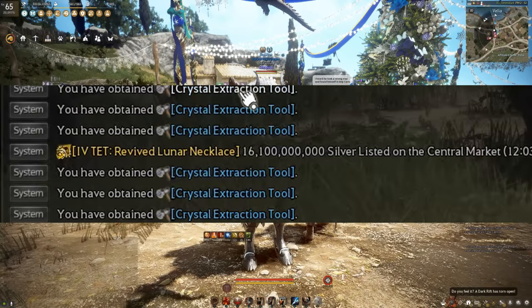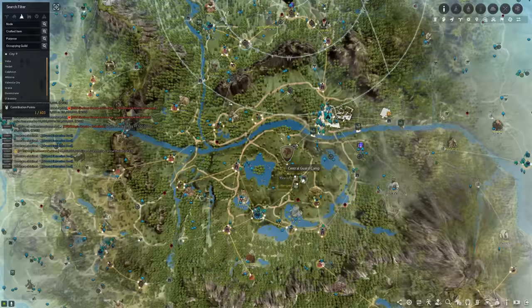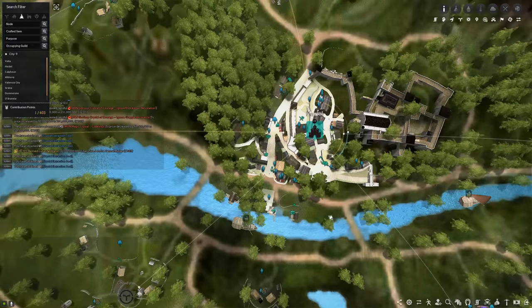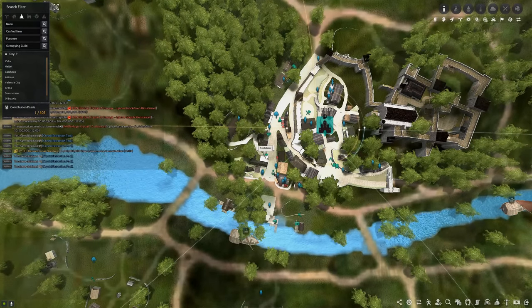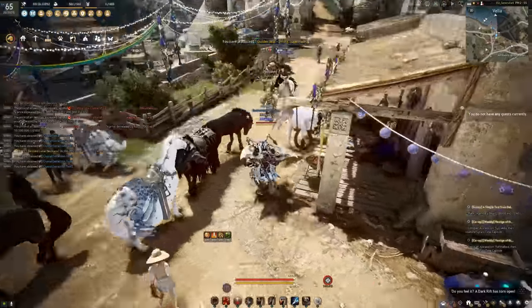How's it going everybody — I just crafted a bunch of crystal extraction tools because I'm going to show you my setup for my crystals. By the way, to unlock the crystal extraction tool, just go to the Hidal blacksmith to do the small quest, so you don't have to use your credit card.